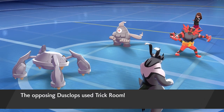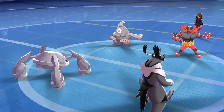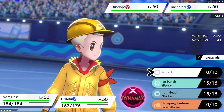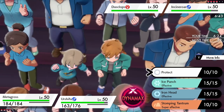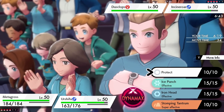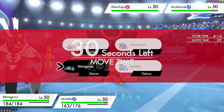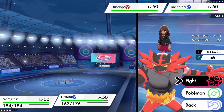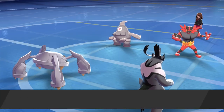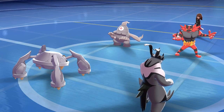We do see Dusclops go for Trick Room, so the Trick Room count starts. My opponent doesn't have the best offensive pressure on the field — we can Protect with Metagross to stall a turn of Trick Room and then go for the Wicked Blow into Dusclops. Incineroar has Intimidate and could go for Parting Shot, but the critical hit rate from Wicked Blow nullifies any stat reductions. We Protect with Metagross, fearing a potential Flare Blitz.